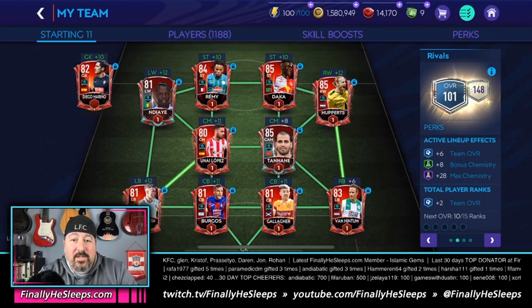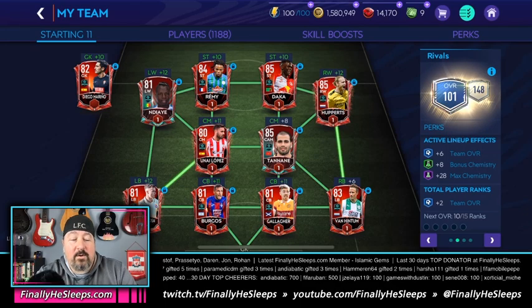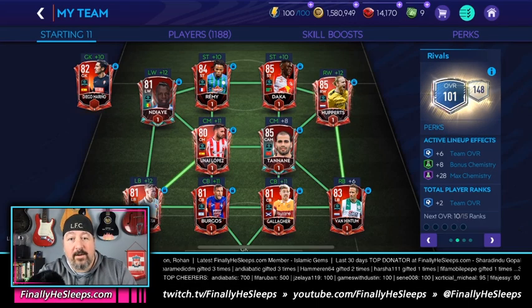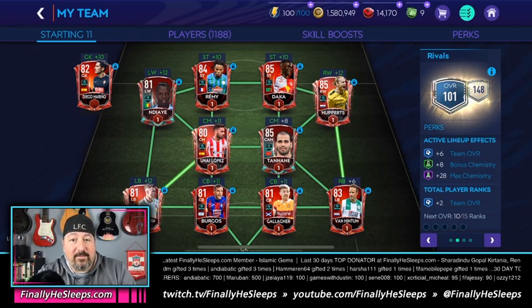Going back up to goal, Diego in goal is 92. Final tally: we're at negative two for this squad. That lets me know we're eight away from 102 — I need to increase the team by plus eight either through boost or training to reach 102 OVR. Now I'm going to go back slower through all of this and explain what I just did.